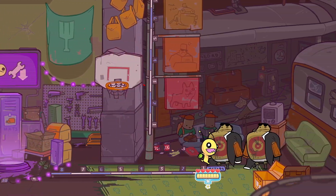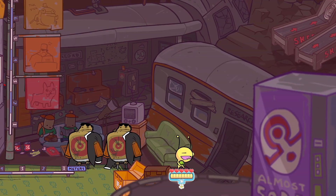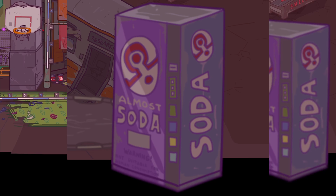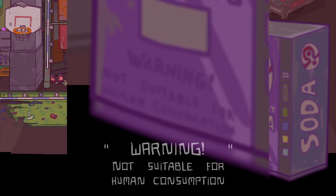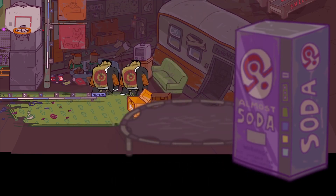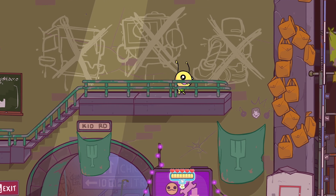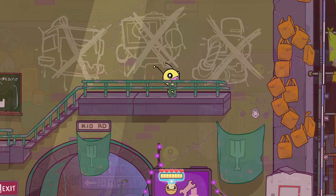On the right side of the hideout, we've got some items in the foreground for a better look: a big trampoline and a vending machine. It says "almost soda" on it, with a warning that says not suitable for human consumption — so I guess only the aliens can drink out of this, which explains why it's almost soda. And since we've now beaten Bustletron 2.0, that boss is now crossed out.